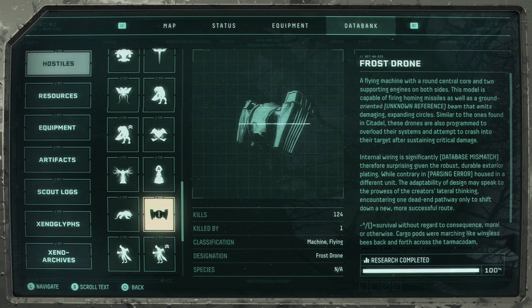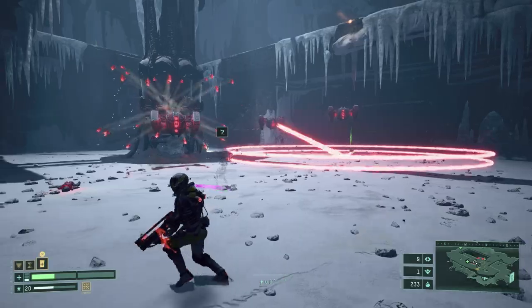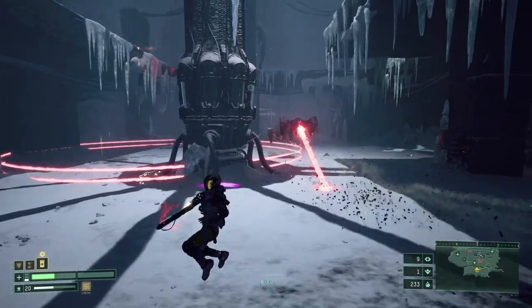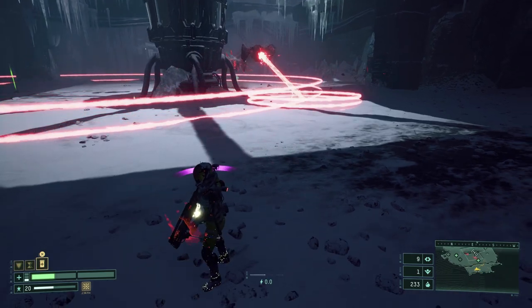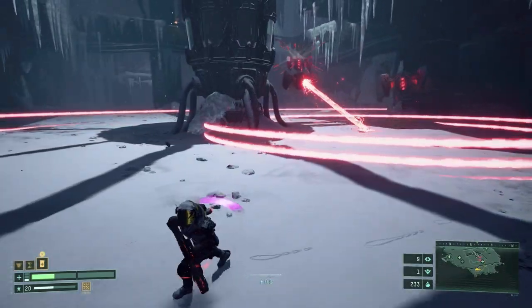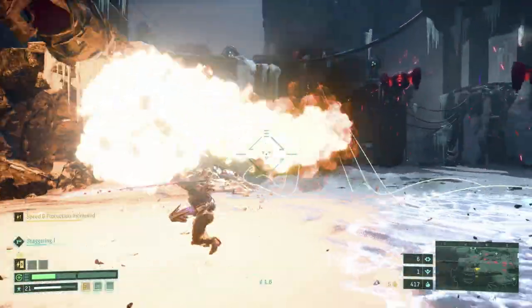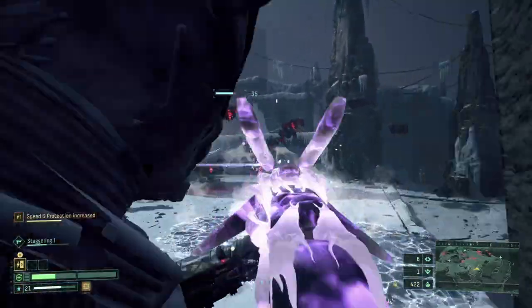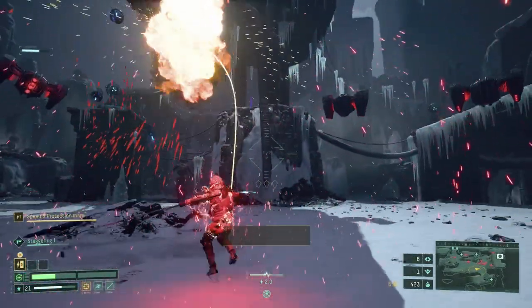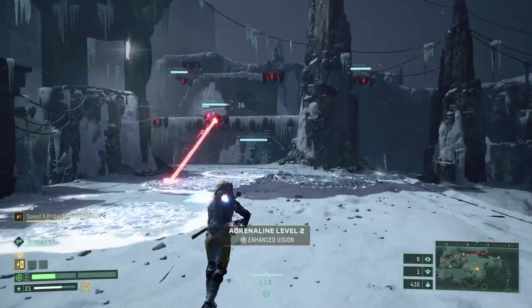Moving on to the Frost Drone, this is a variant of the Biome 3 Deadly Drone, but this version is not that annoying. It will only have two different attacks: the missile barrage that you already know, and this slow beam that creates red rings on the floor. Just jump over or dash through and you are good to go. If you find a lot of them together, keep moving at all times and watch out for those rockets. Find cover whenever you can and use the big shot technique from my Biome 3 video to take them one by one.